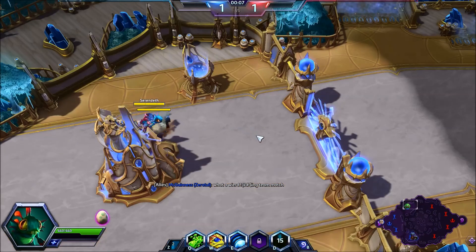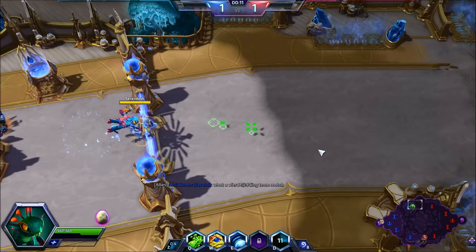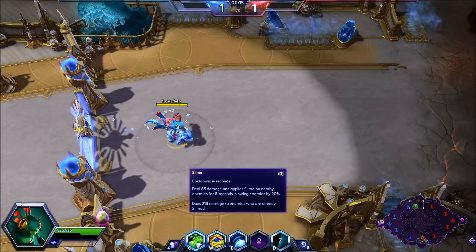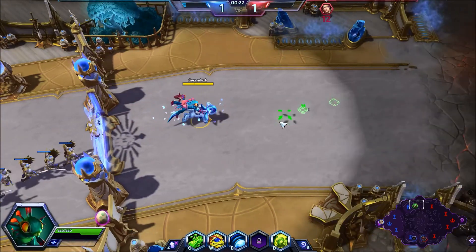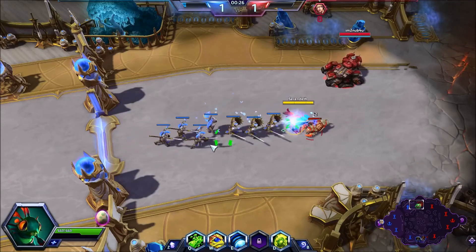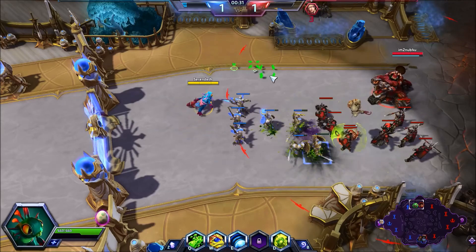We're going to place our egg up here in the front. Hopefully our Nova player comes back. Our Q is called Slime — this does some damage in an area around you and slows the enemy. Every subsequent Slime thereafter is going to do increased damage, so the idea is we want to deal extra damage to the enemy.